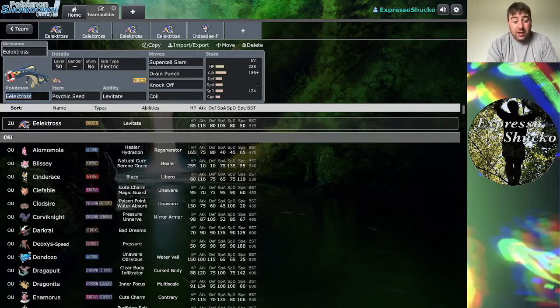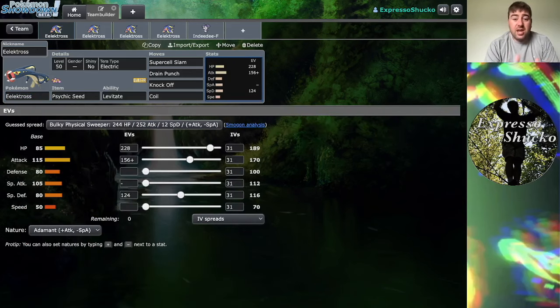By having Coil boost up your defense, you don't necessarily need to invest in your defense stat. So we have EVs broken up between HP, Attack, and Special Defense. With 156 EVs into Attack bringing us up to 170 and an Adamant Nature — or Brave for more optimal Trick Room — at 170 with a plus-one boost from Coil, you're getting a 50% boost meaning you're well over 200. One Coil is all you'll really need to do a lot of damage on the physical front.